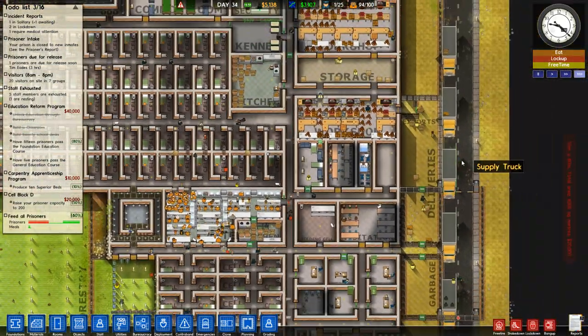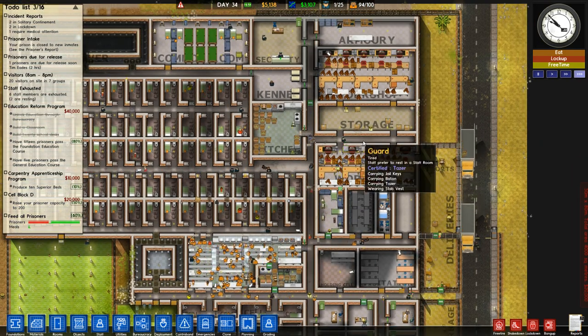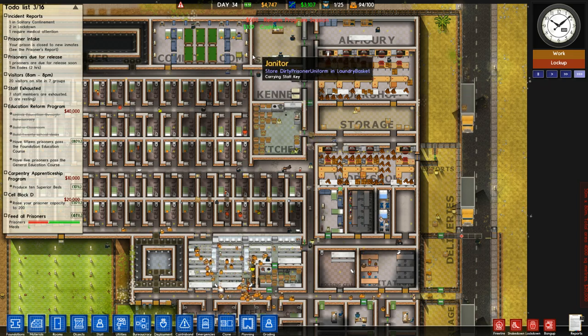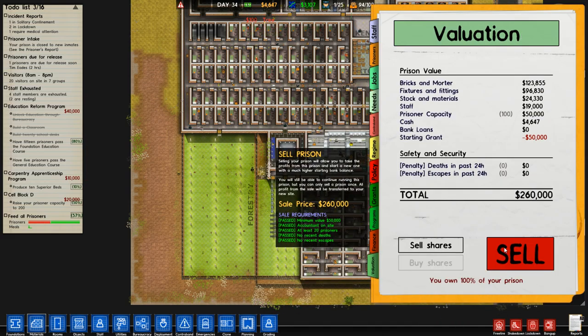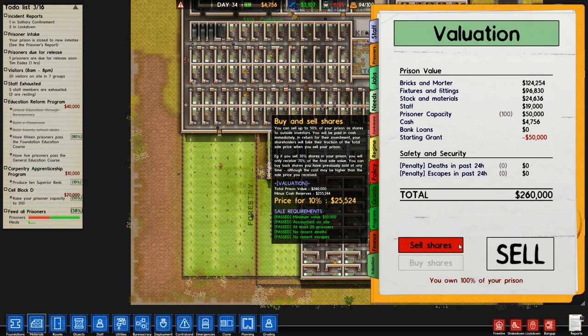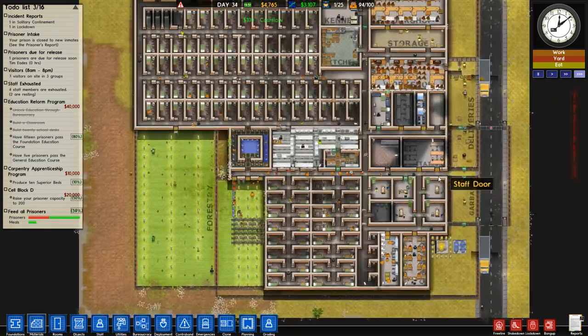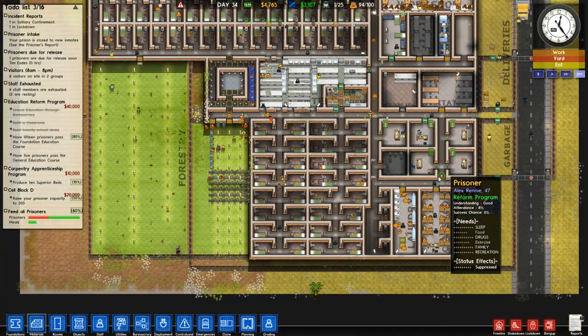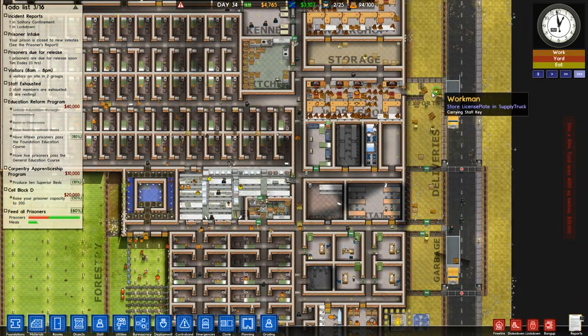No new prisoners arriving today, which should make sense. I'm trying to get my business set up here — after my business is set up, we'll talk about actually allowing more prisoners. Maybe taking on — we can't take on a very big bank loan. We could sell some shares in our prison. You'll still be able to continue running this prison, but you can only sell a prison once. Sell shares — we can get $25,000 for 10%. I'm not sure yet. I know this is intended to be done — like a starter prison to get money for your next prison — but at the same time I can't help but feel that's sort of giving up in our situation right here.